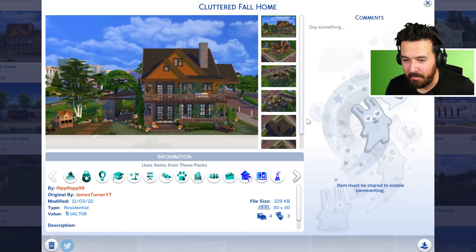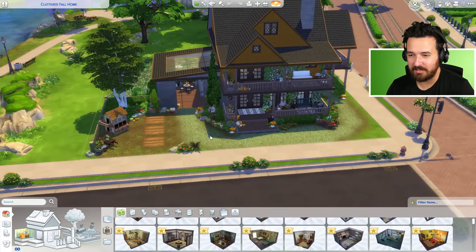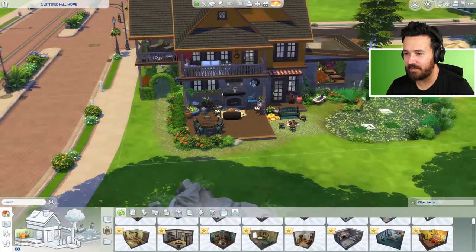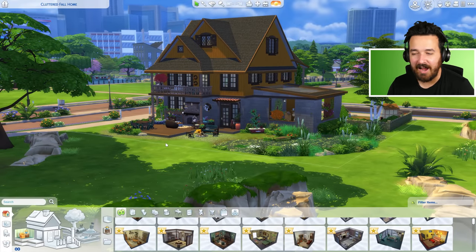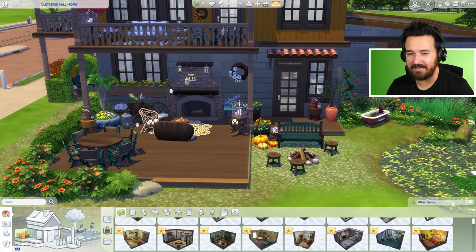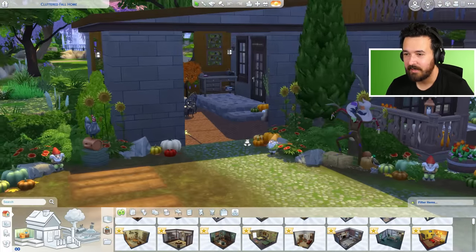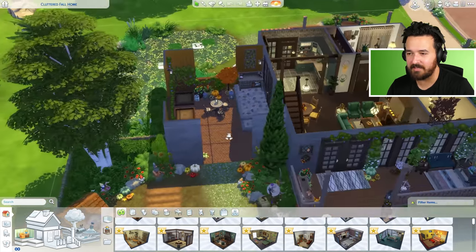Next we've got Cluttered Fall Home by Flip Flop 98 — I think this is a great almost craftsman style home that looks beautifully detailed and a hundred times better than the original build. Here we are again with beautiful terrain paint work that adds so much detail, plus loads of landscaping around the house. All these shrubs and bushes add a really nice vibrant pop to the whole build — it looks like it's been here a long time. There's a nice outdoor living space with a fireplace that'll be so cozy on a cold night and a little fire pit. They added some walls here but it's not technically inside. There's also an outdoor undercover area with a table, flower arranging table, some planters, and a little chicken coop over there as well.